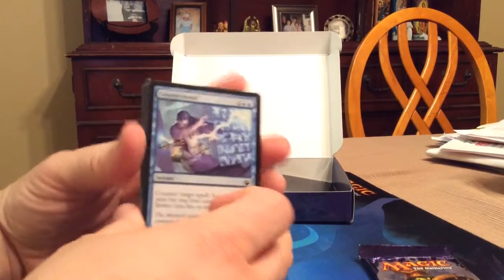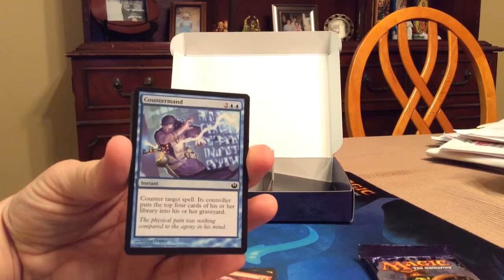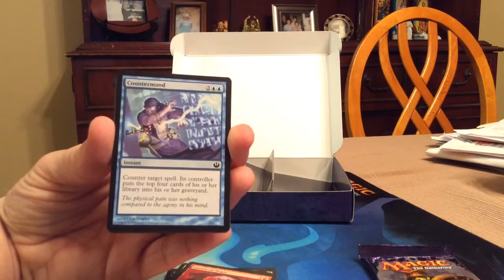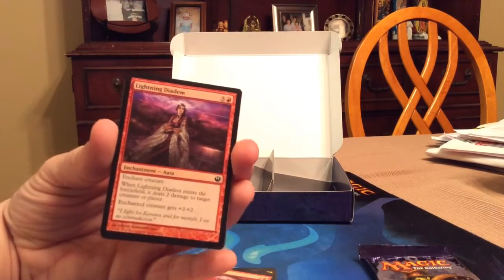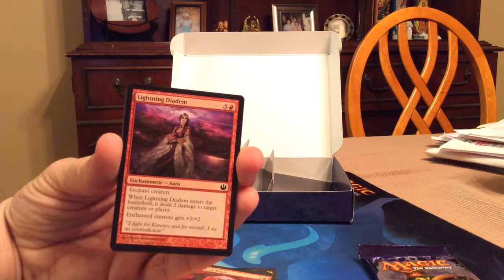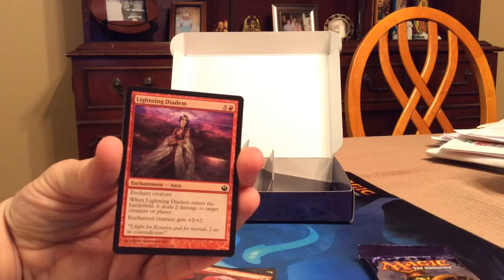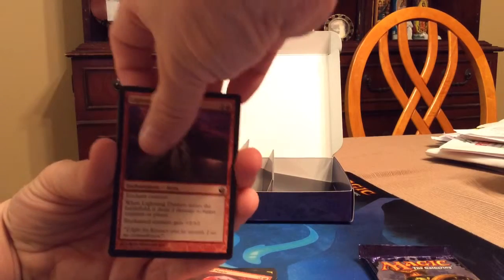We'll go through these commons here. Countermand: four-drop, two blue two colorless instant, counter target spell and put the top four cards of that player's library into their graveyard — pretty good. Lightning Diadem: six-drop, one red five colorless, enchantment creature — when it enters the battlefield it deals two damage to target creature or player, and the enchanted creature gets plus two plus two.